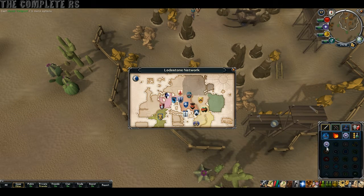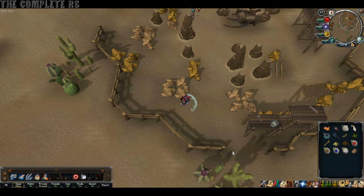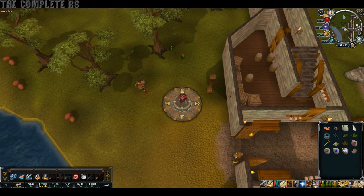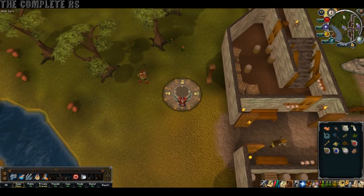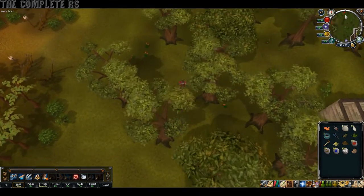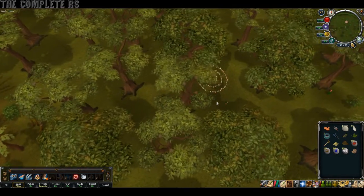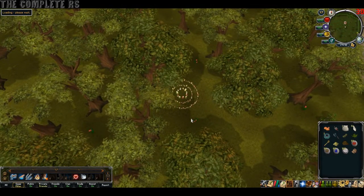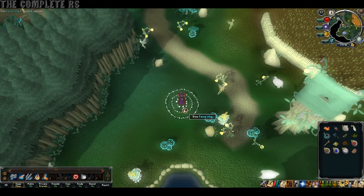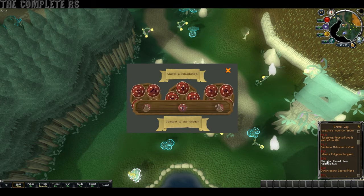Next up, we now need to home teleport once again, and this time we're going to Yanille. We now need to head north and we're going to be using the Fairy Ring, so your Dramen Staff — or if you've done the Fairy Tale quests up to the point where you no longer require it, just head on up and use it. Jump in and you'll be in Zanaris. Once you're in Zanaris, use the Fairy Ring once again. First off, we're going to B-I-Q, which is the Kalphite Lair.